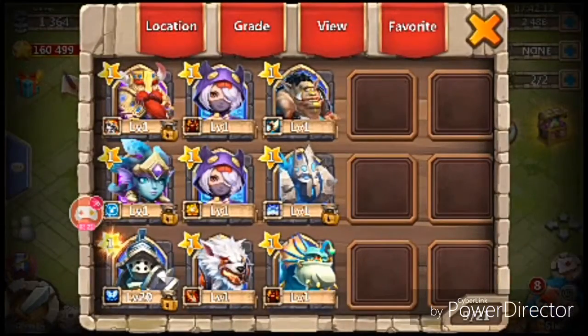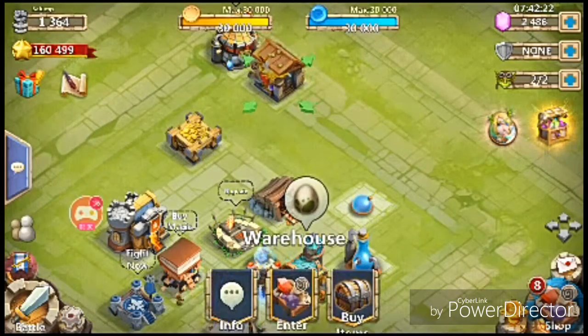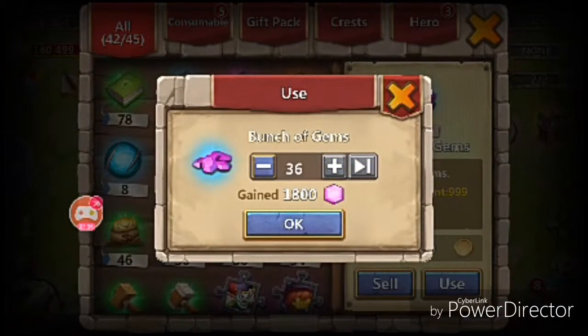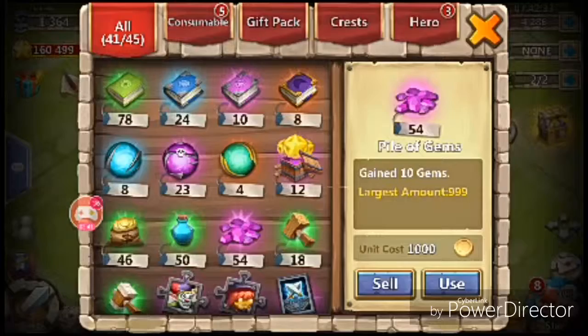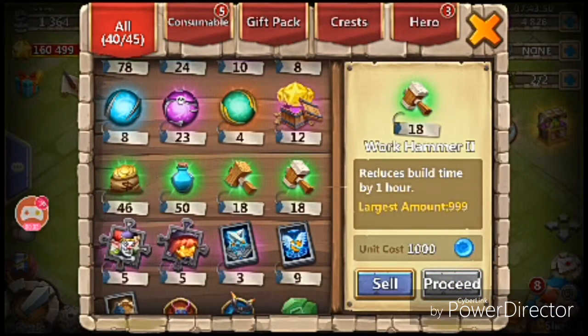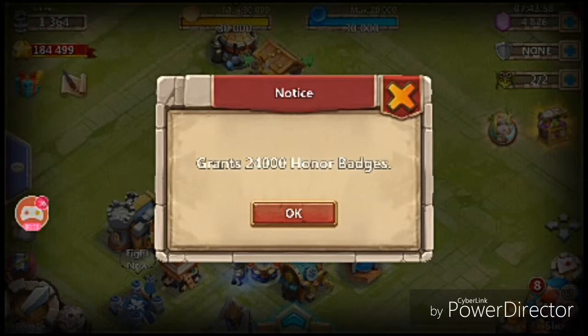I got this from the log-in day task, and this Siren from a pre-roll — I didn't spend any gems there to get roll heroes. Now let's see how many gems we have. We have 1,800 gems from the Pile of Gems and 50 from footage of the gem packs. We got 540 gems and 1,800 gems again, so now I have 184,000-something total.